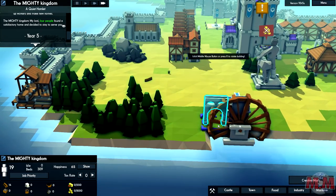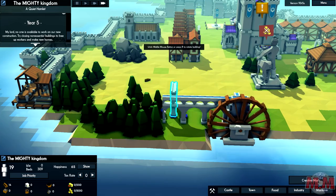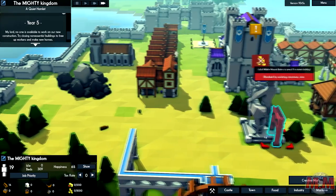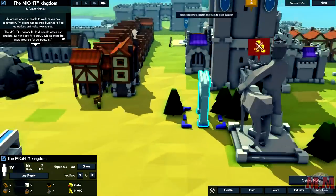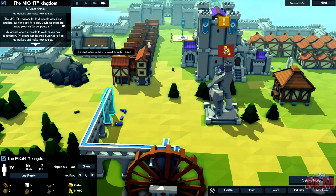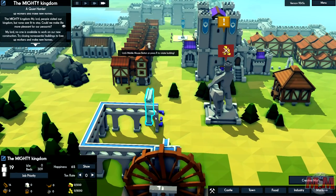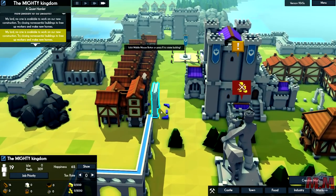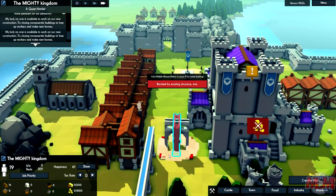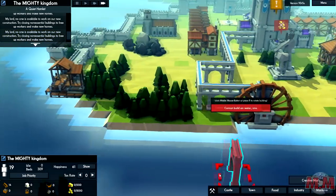The aqueduct can go all around the town. Did you see that? That tree just grew - such a cool game. We can actually connect the aqueduct to the actual castle itself. Oh, look - is that a boat? There's boats and everything. Is that a Viking? Knowing my luck they're just going to pull up and raid us.